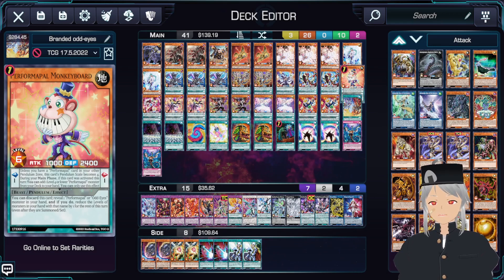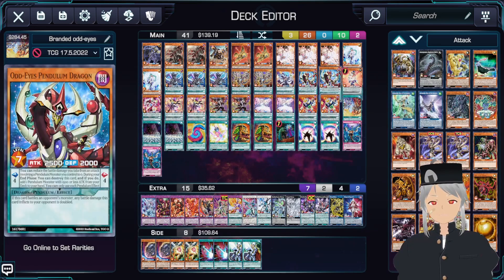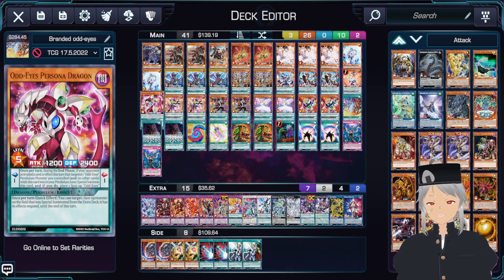Play one copy of Performer Pal Monkey Board. With this off the ban list, this is basically just a free searcher to complete your scale. Definitely recommend playing it for our Performer Pal package. Play one copy of Odd Eyes Persona Dragon — this is just a low scale for us, just in case we need it.